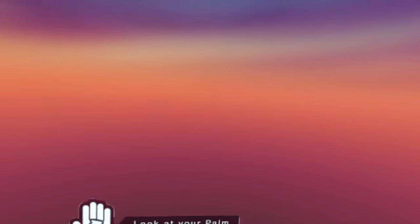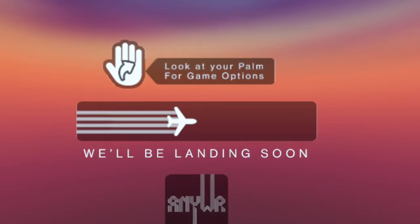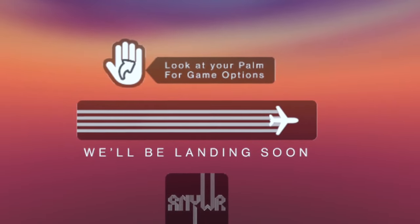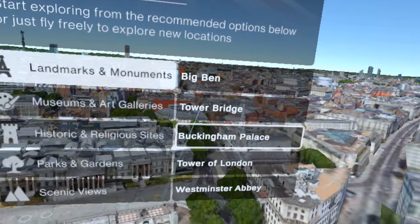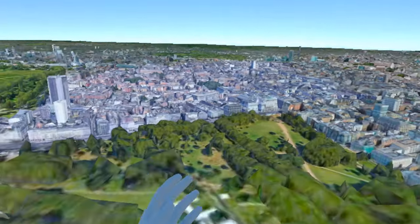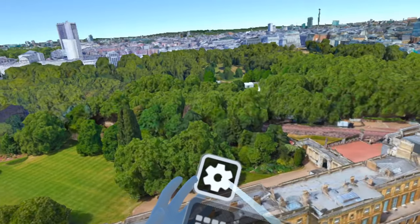Let's go to London just to get a thumbnail for this video. I do like to set up my own thumbnails. Because I'm from England, I'm going to take a thumbnail of Buckingham Palace or something. How I miss the Queen — no offence to the King, but he doesn't have the personality of the Queen. Here we are, Buckingham Palace. You can be inside the palace grounds — that's cool.